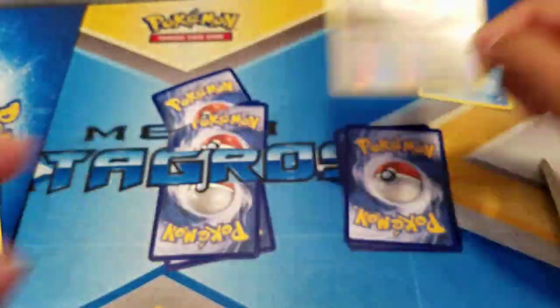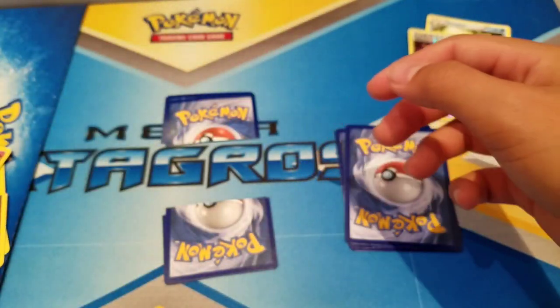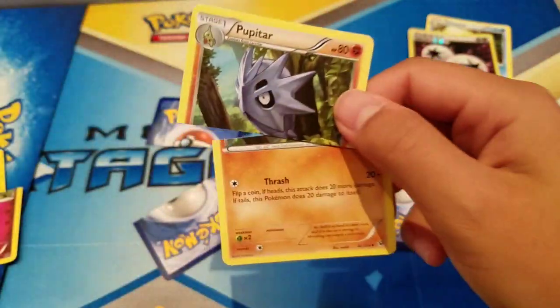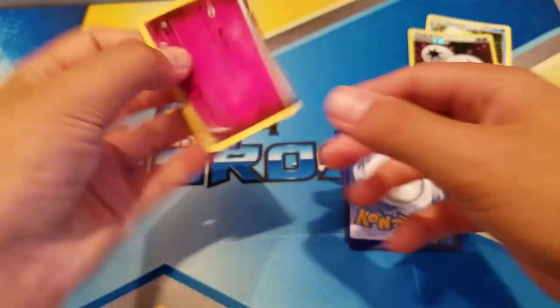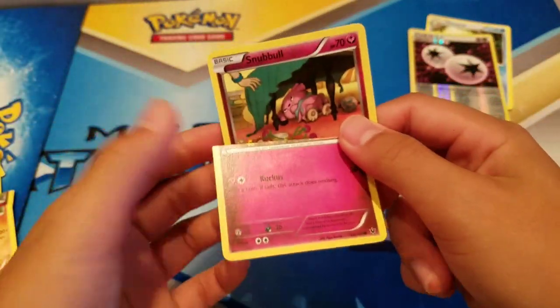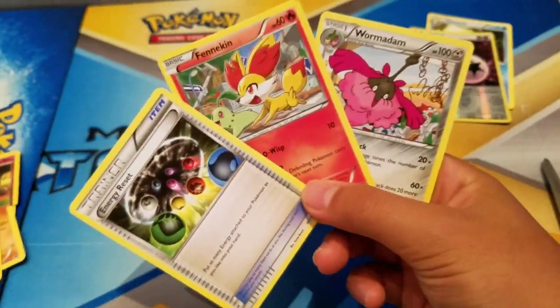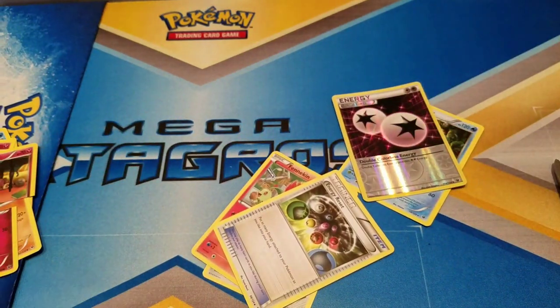My luck is so good. It doesn't even matter what I cut, but I still want to see — Jigglypuff, yeah, we already saw that. Then we see Beautifly — I almost said Pewdiepie — and the last cut card is Snubbull. So my luck is really good in this. Then for what we saved: Fennekin, an energy card, and Torchic.